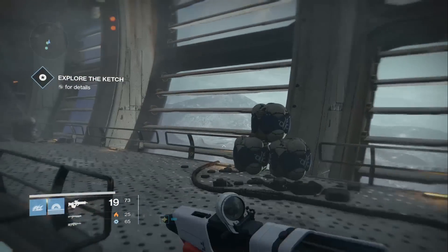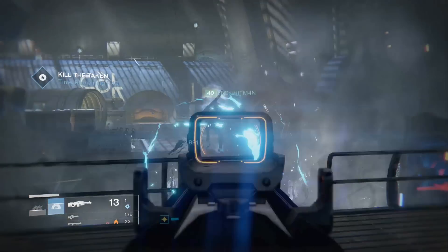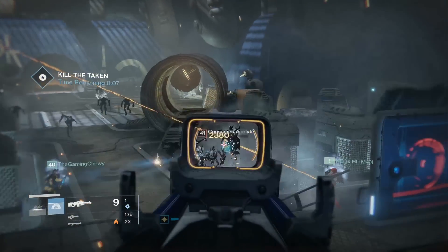Now Taniks isn't here — he's on vacation somewhere — so you're going to have to clear out the Taken for him in under 10 minutes. If you do not, you will fail and you will not be able to get the gun.